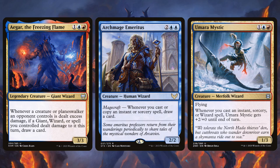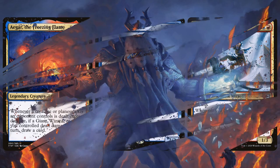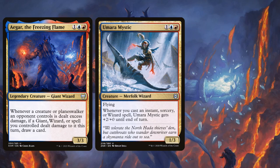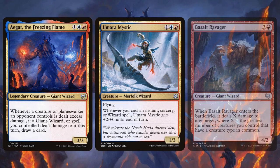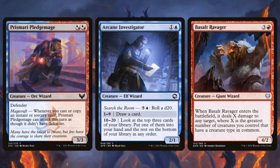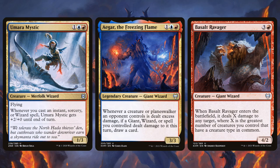The deck also has a bit of a wizard sub-theme. Agar and the Mystic are both wizards and trigger on wizards, and there's also Basalt Ravager which deals damage based on the number of wizards you control. Every creature in the deck is technically a wizard, but this feels more like an incidental sub-theme. There are three cards that care about wizards, and two of them — Agar and Umara Mystic — are more intended to be triggered with spells.